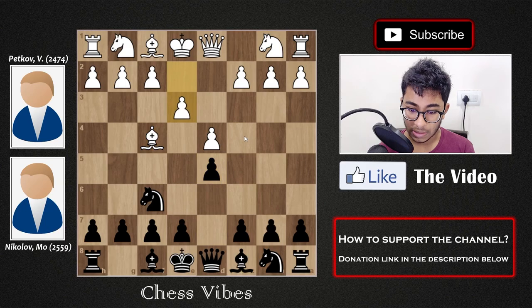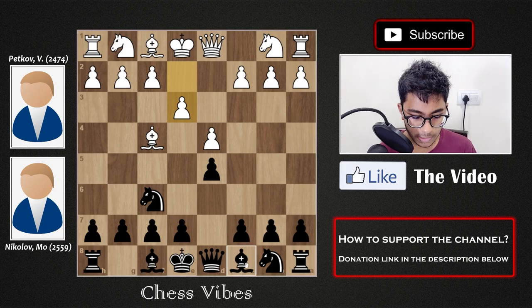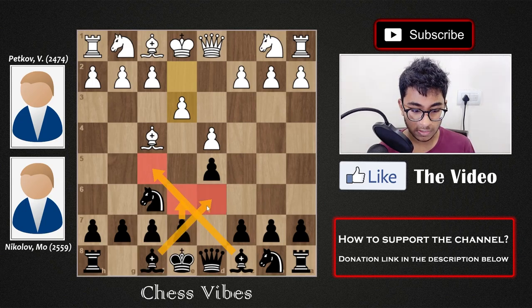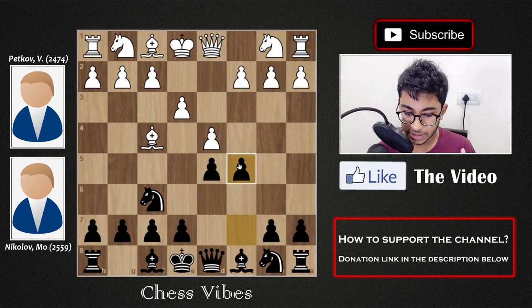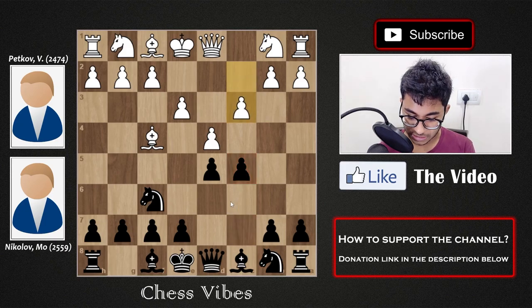We have e3. Tell me in the comment box what you would play in this position from the black side. What I used to play before I solved the game was bishop to f5, followed by e6, bishop g6, and just simply developing the pieces — the most natural idea. But in the game, black decided to play c5, which is a very important move.